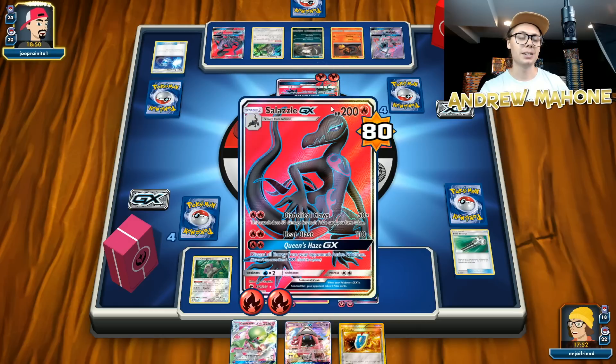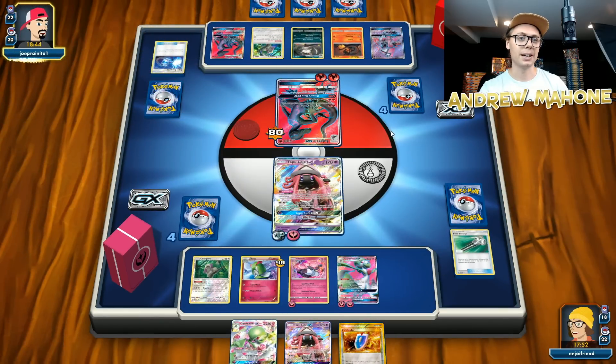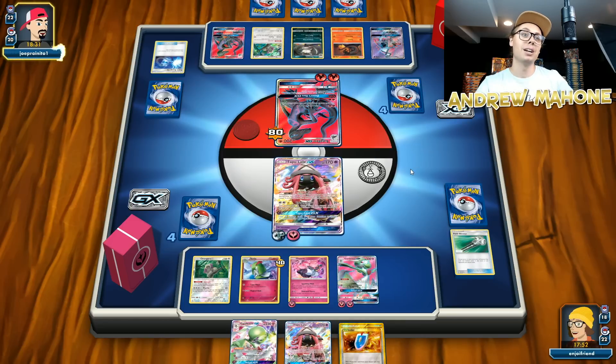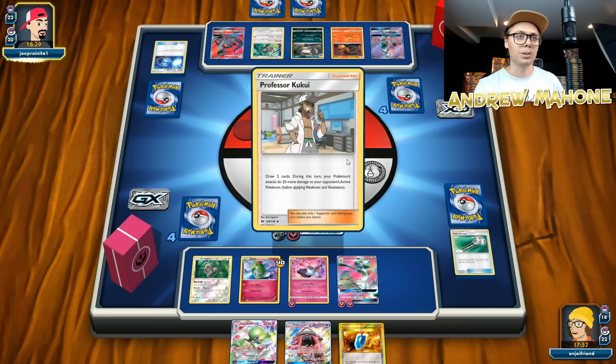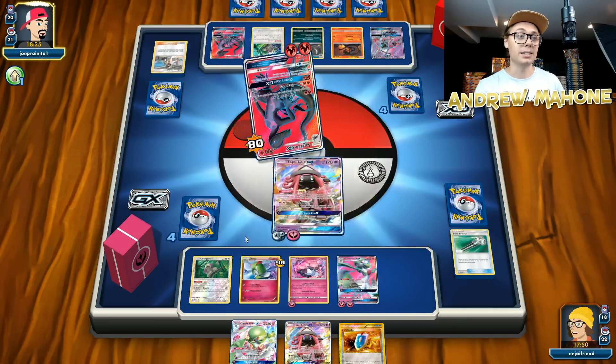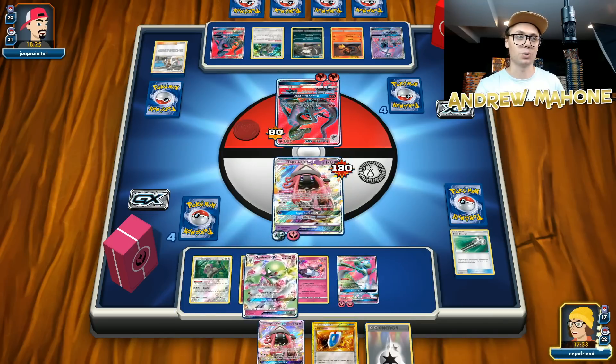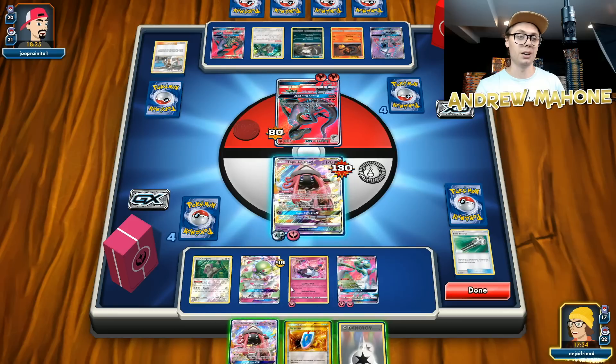They were able to go quick and aggressive against me with their Salazzles, but now that I've got set up, I was able to bounce back with that Acerola — that was a big play on my Gardevoir, and now I'm stable. I've got two Gardevoirs that I'm going to have up. Tapu Lele is just such an awesome stable attacker in this deck, and it's so nice to have to fall back on in clutch little moments like this. Also wouldn't underestimate a Raichu either — I've totally gotten in there with Raichu and used that Psychic attack more times than I can count. It's really good for being an odd-prize attacker, which Gardevoir doesn't really have any of.